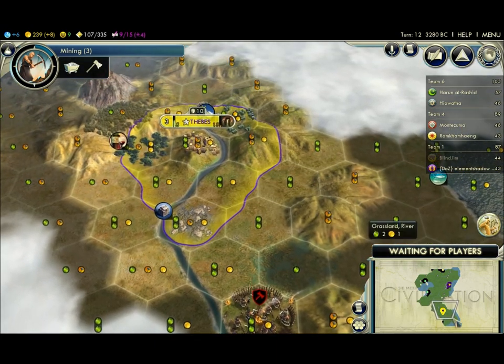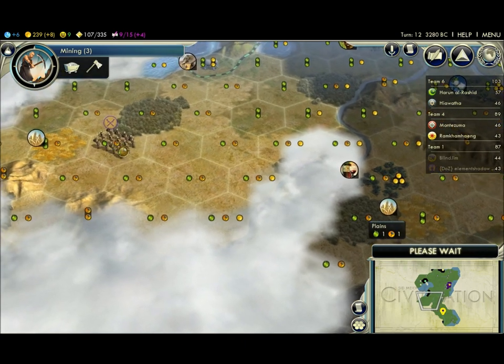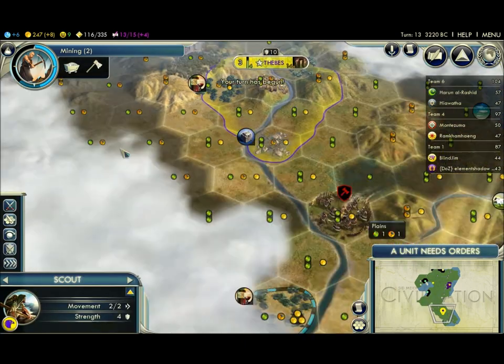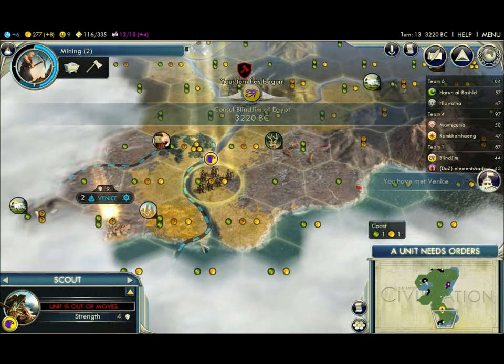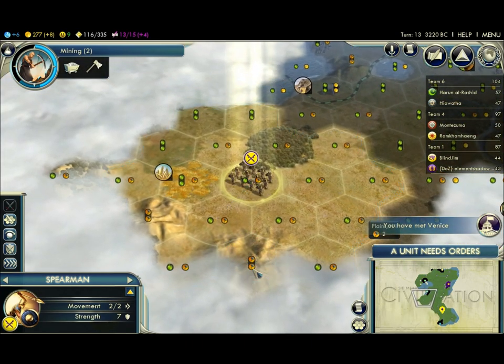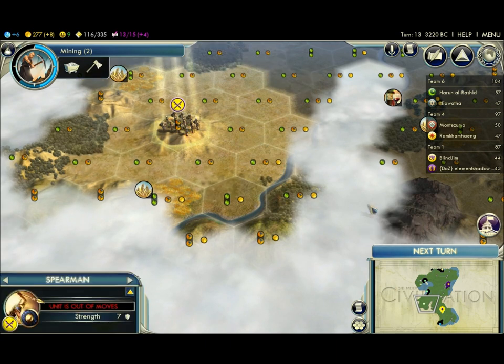Do you want me to work on the great library? That'd be awesome if you would. It might slow our early game down a little bit, but that free technology will help us better in the late game. Yeah, most definitely. Hello, Venice. My warriors died, unfortunately. Ouch. My warriors are awesome, fortunately — I haven't lost a single person yet. Nice.